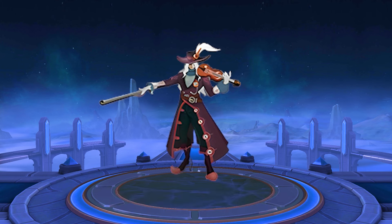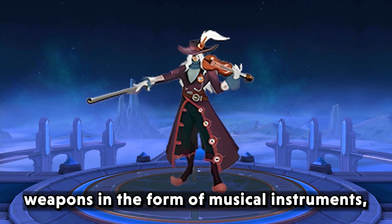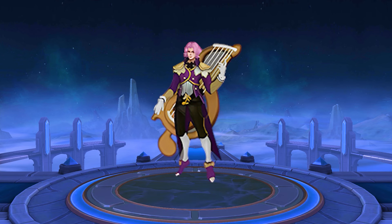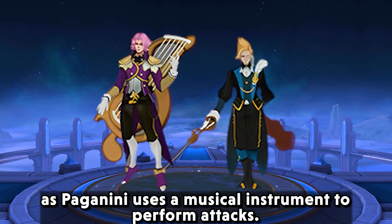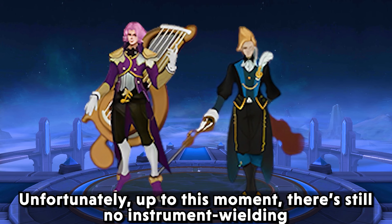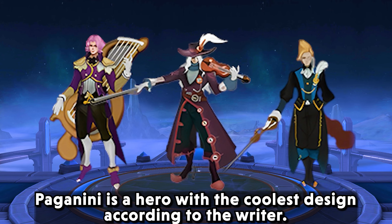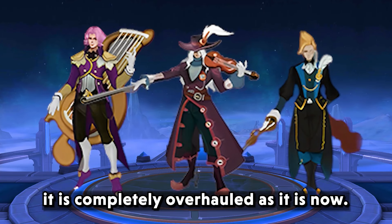Moving on to the next hero. When you see the design, it feels a bit familiar — weapons in the form of musical instruments, and the design is very similar to Granger's. This hero was reported to become a new support hero in Mobile Legends named Paganini. He caused a stir within the Mobile Legends community with his unique design, as Paganini uses a musical instrument to perform attacks. Unfortunately, up to this moment, there is still no instrument-wielding hero like Paganini. Yet if we take a closer look, Paganini has the coolest design. Who knows — this model may be an early concept from Granger before it was completely overhauled.